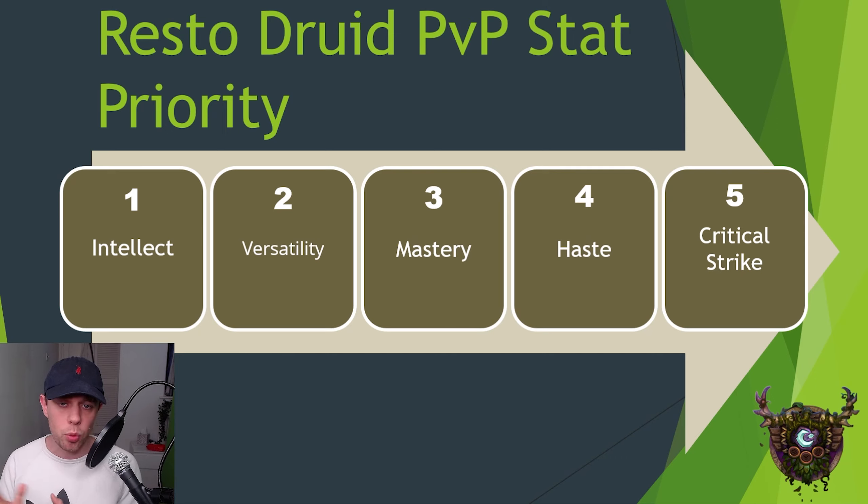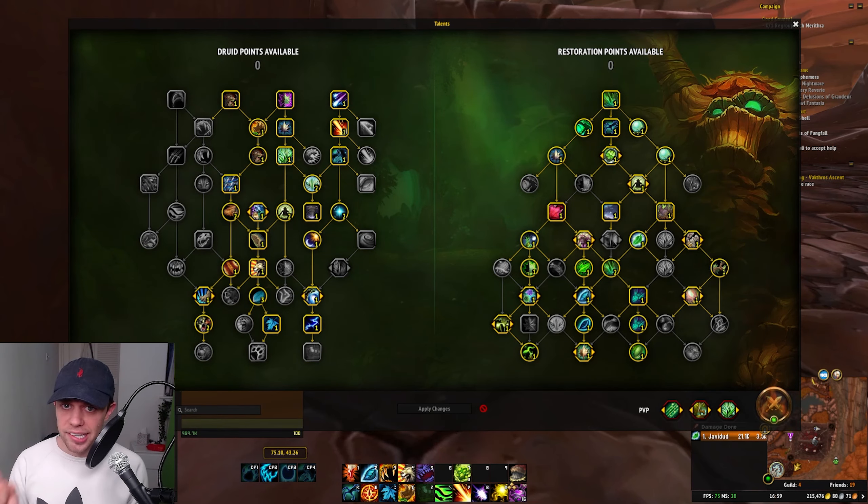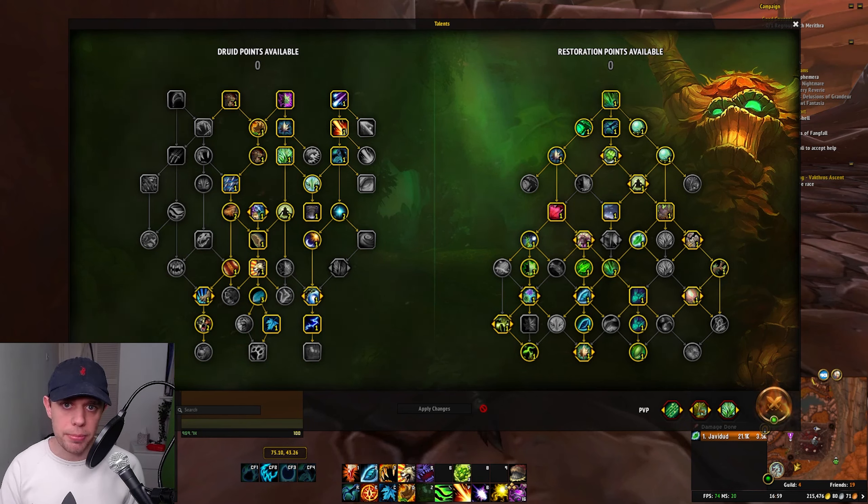Regarding the rest of the gear that you should be getting, especially if you're a beginner, you might be in your PvE gear anyway. But it is really important that you do try and pick up both PvP trinkets. These can give you a massive advantage, especially as one of them is going to be on use to take you out of any CC that you may have on you.